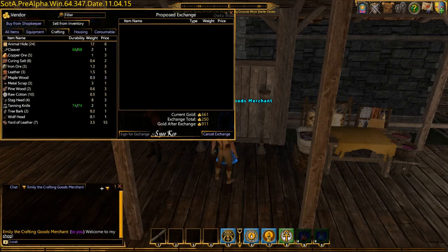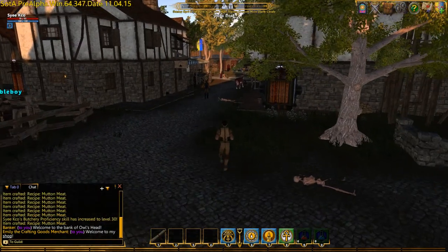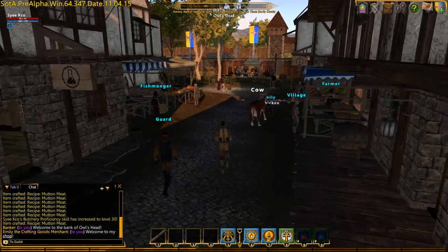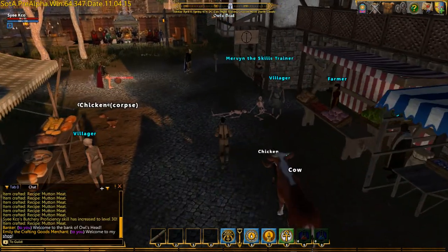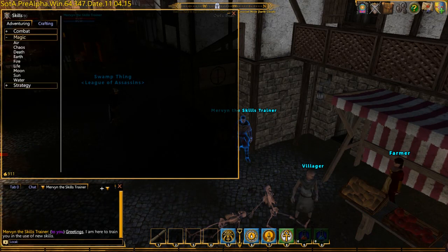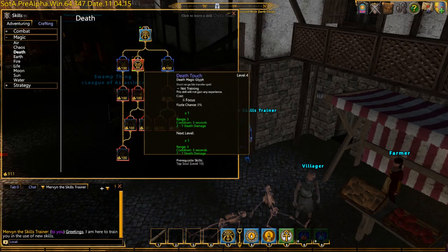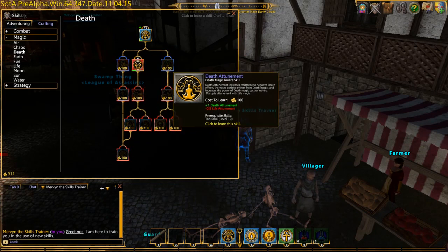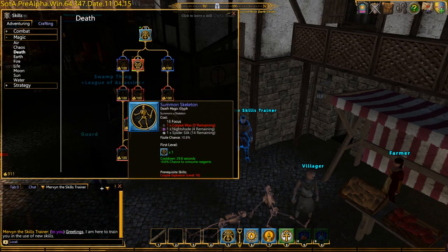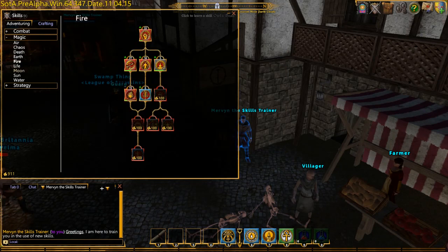As you level certain skills to 10 it unlocks the skills below, and I'll show you that before I end the video. Sign for that, get your gold, go back to the trainer. The way the trees work: get this to 10 and it unlocks the ability to pay 100 gold to unlock things under it, then get those to 10 and unlock the next tier, and so on in every single tree.